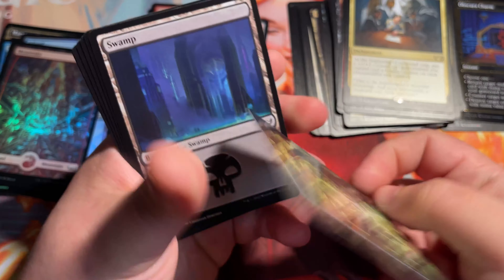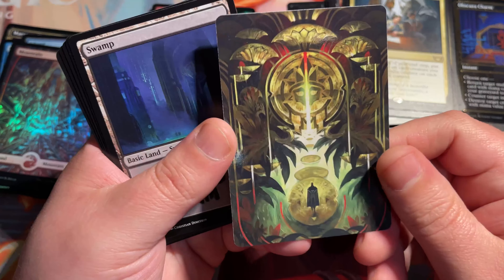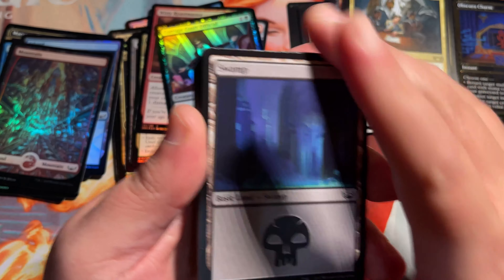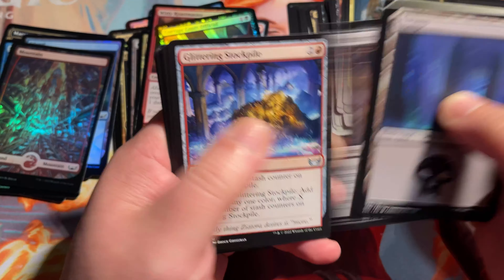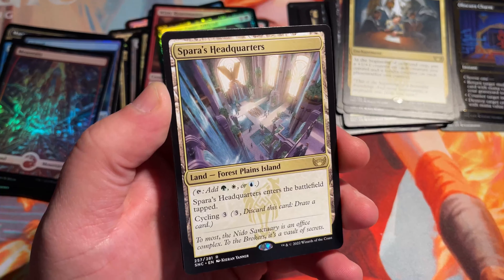Oh, that's a card we want to open. This is Jetmir's Garden — oh, we do want to open this too. But for some reason I thought that was the artifact enchantment that makes your lands produce treasure tokens. I can't think of it — Smuggler or something. Really, really good card, we want one of those for sure. But we'll take Aspara's Headquarters — we will take another Tri-Land.